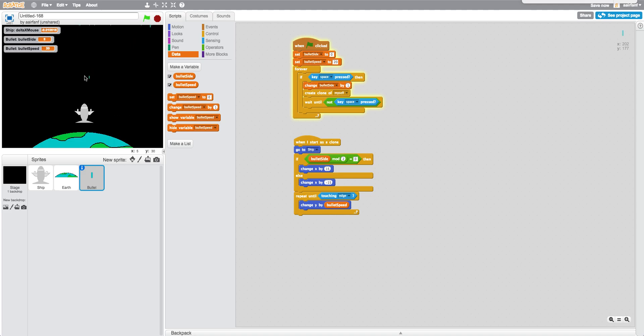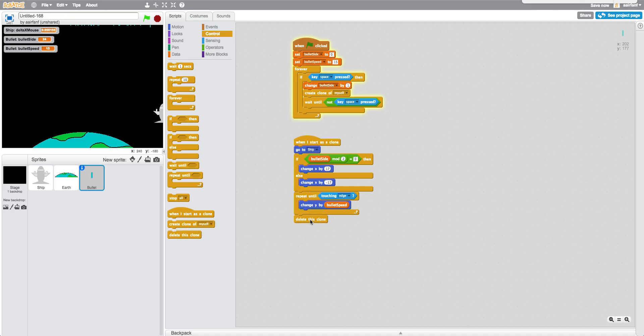Let's slow this down a bit and change bullet_speed to 5 just to see where the bullets are coming out of. I think the x offset should be a little more than 15 — let's try 17 and negative 17. There we go. You can see it's alternating sides. We'll change the speed back to 15, and we also want to delete this clone after it has finished running the code.